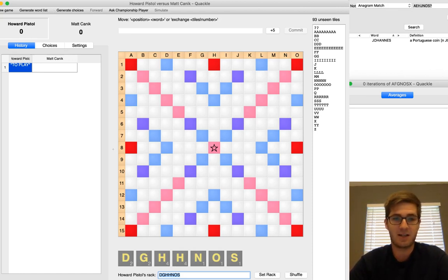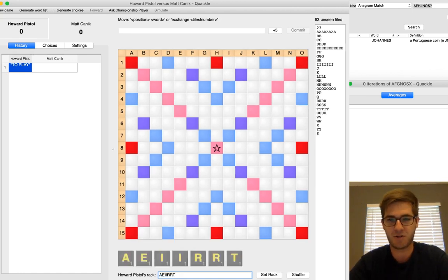We're going to look at a game today against Howard Pistol. I'm putting in my opening rack first, just to give you a little puzzle. I'm sure you all have those moments where you draw seven tiles that look kind of bingo-prone, and you're just hoping that your opponent puts out the right tile that you need. So I draw into A-E-I-I-R-R-T, and if you want to do a little brain exercise, you can think to yourself, what tiles do I hope I get as a result of this rack? There are six.